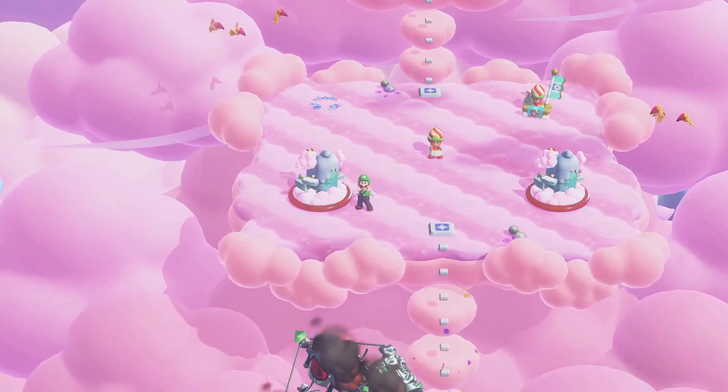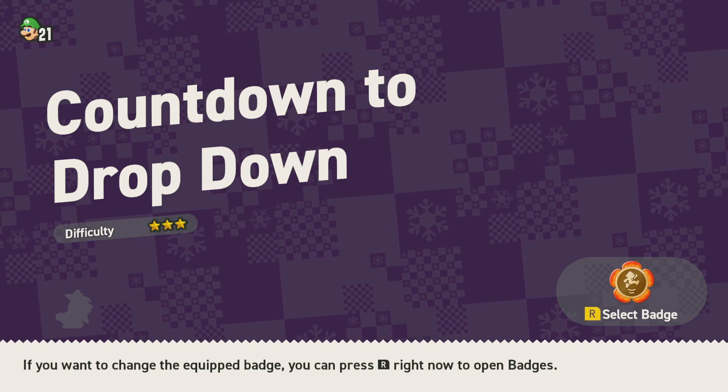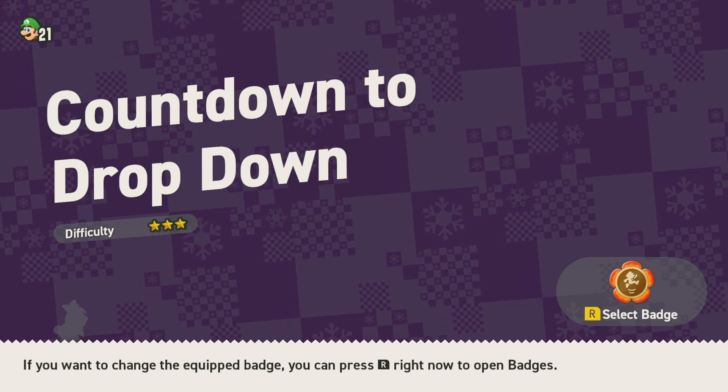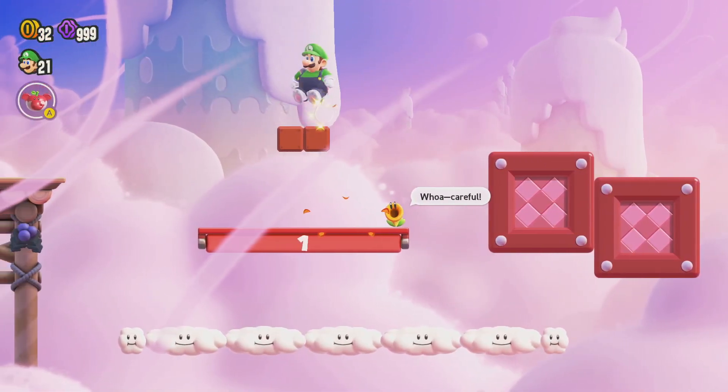Next up, let's go to the level Countdown to Dropdown. This is a level where some of the purple coins might be a little bit hidden, so if you need help with that, that is exactly what we are going to give you today.